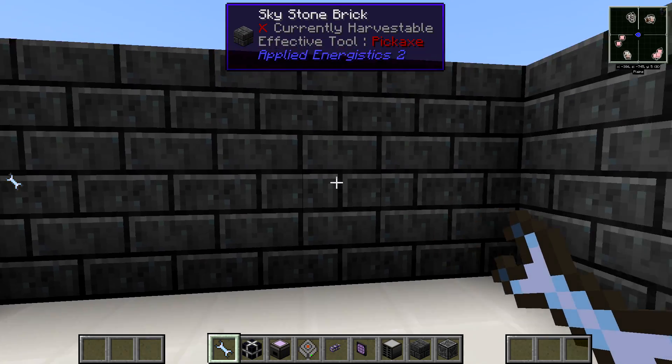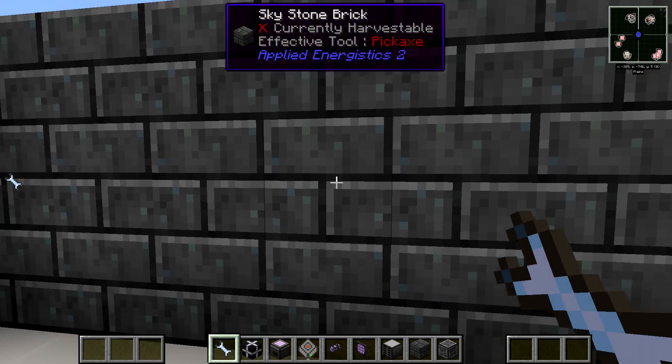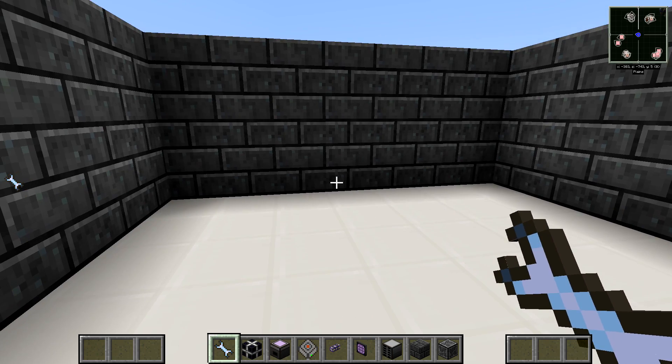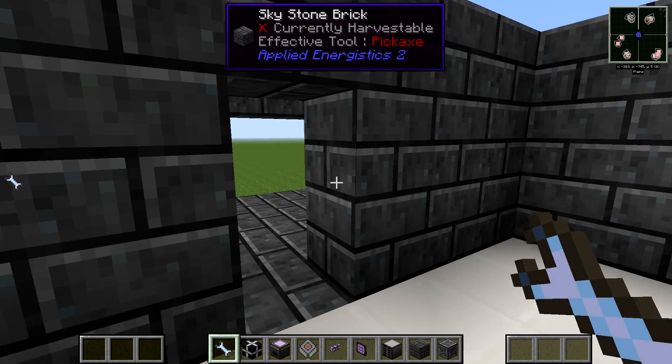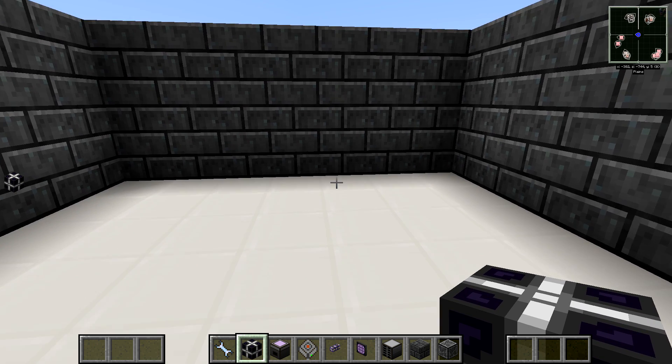This block is Skystone Brick — it's part of Applied Energistics 2 and it's a fantastic looking block. Enough rambling, let's set up our first very basic network.